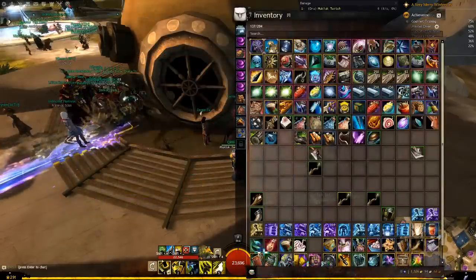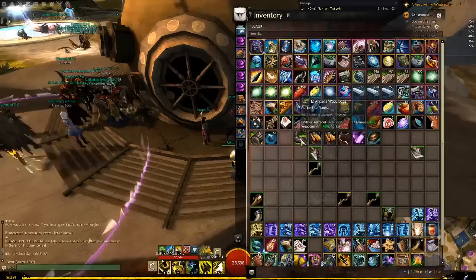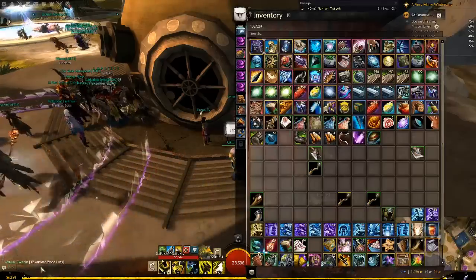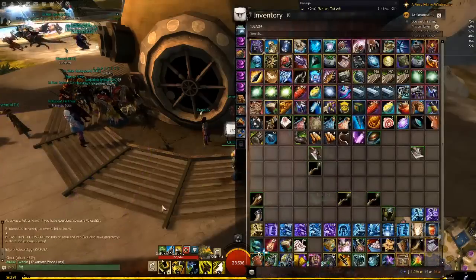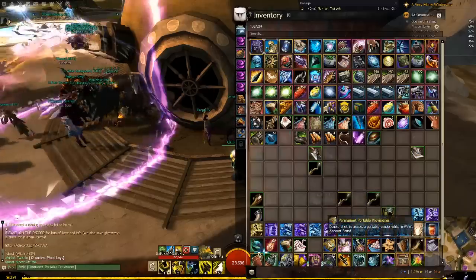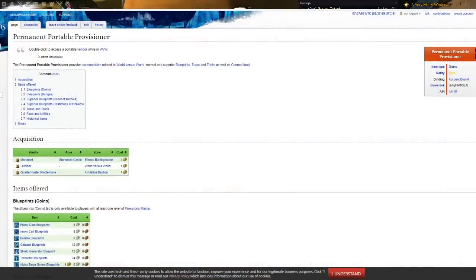Holding Alt while clicking on an item lets you split the stack. Holding Shift while clicking links the item into chat to show other people. If you type /wiki and then Shift-click an item, or type the item's name, you can see the wiki page for that item. This is very useful when you cannot remember where you got a quest item and want to know if you can safely delete it.